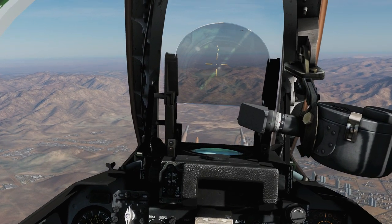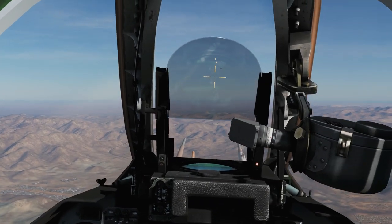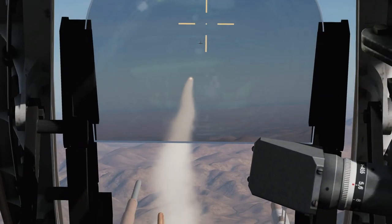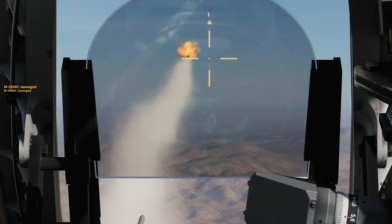So, unpause, put the guy in the crosshair, press and hold the trigger — weapon fires. Simple as that.